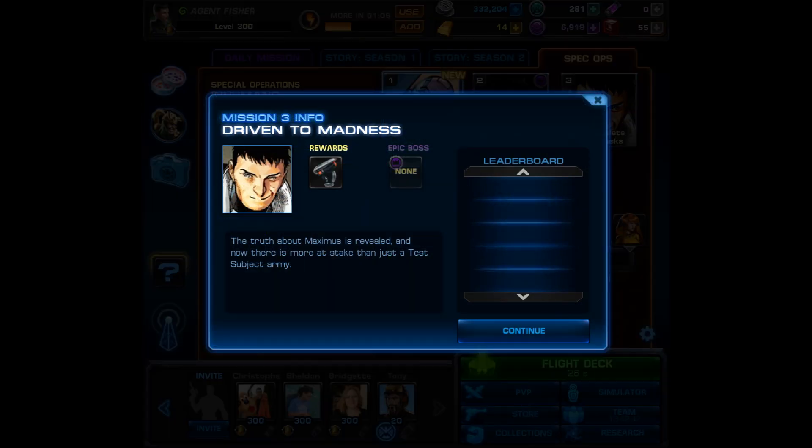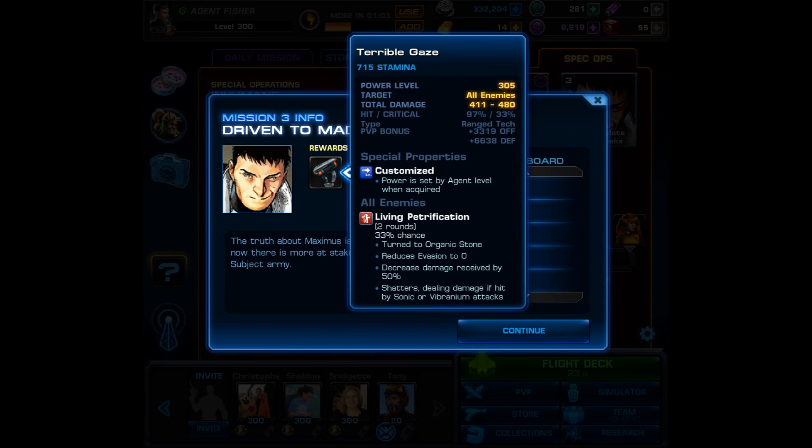Moving on to Mission 3, we have a chance to win the Terrible Gaze — a ranged tech attack that hits all enemies and causes living petrification. There's only a 33% chance, but it turns enemies to organic stone, reduces evasion to zero, decreases damage received by 50%, and shatters them dealing damage if hit by sonic or vibranium attacks. At first look I'm not a big fan of this one; even if I managed to win it, I highly doubt I would use it.